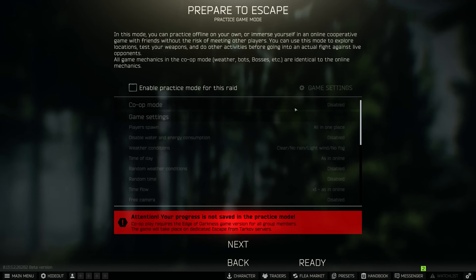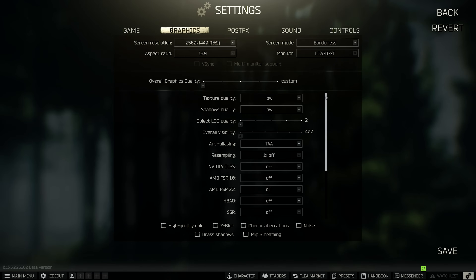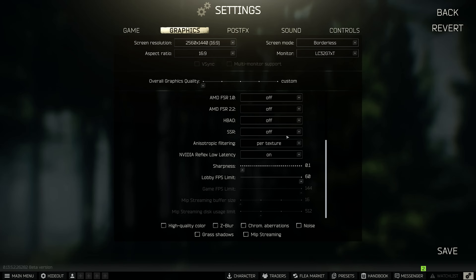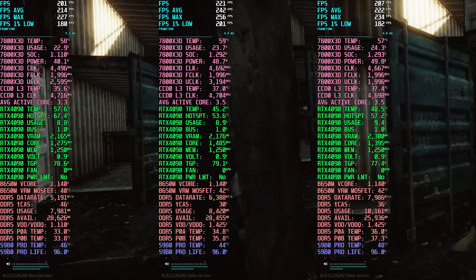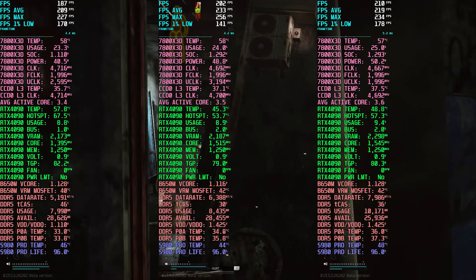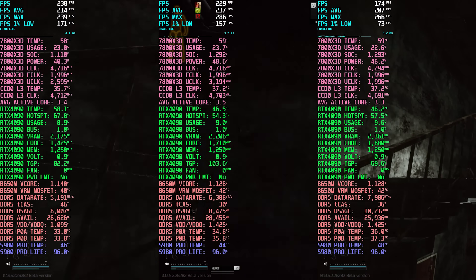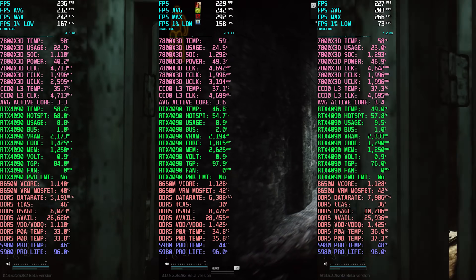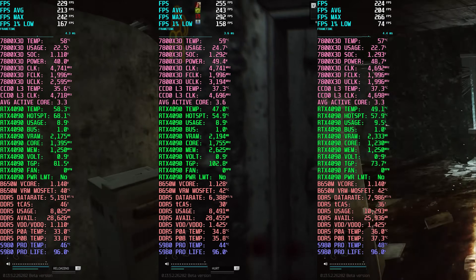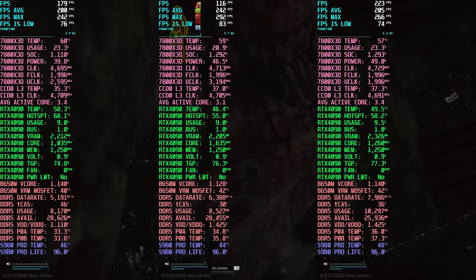Here are the parameters of my benchmark test. I go into offline mode and set the AI amount to high. Here's what I use for the low settings test — pretty much everything pulled to the left and set as low as possible.